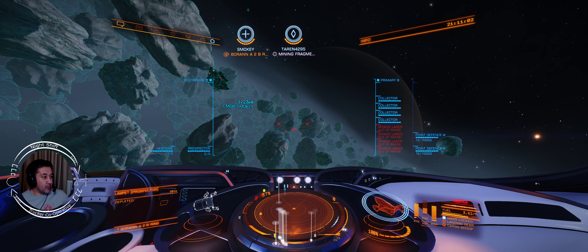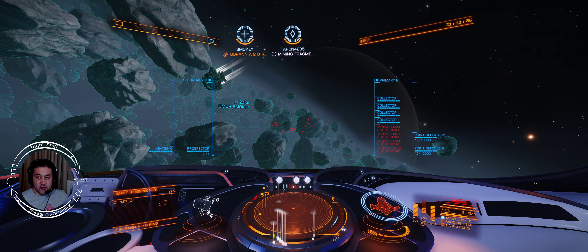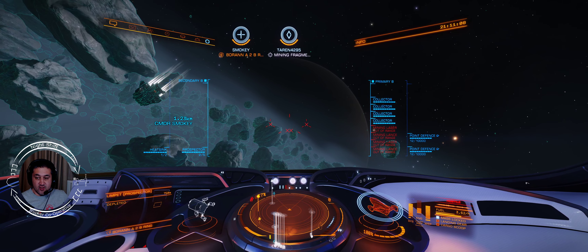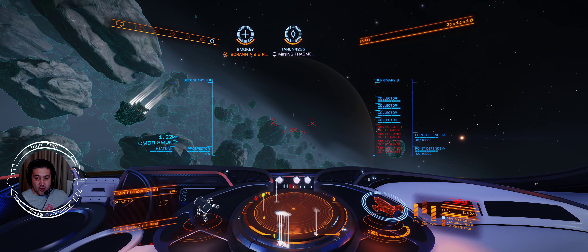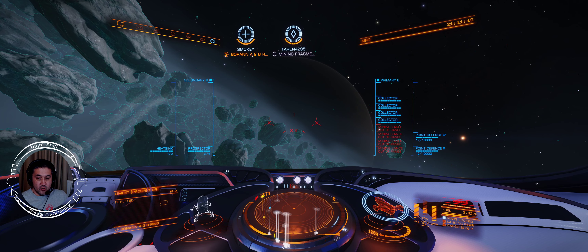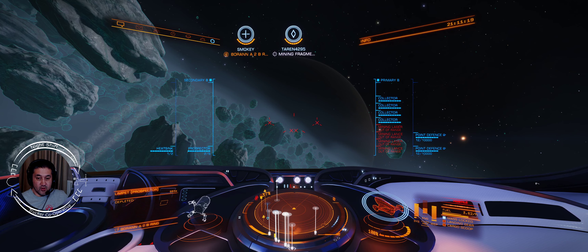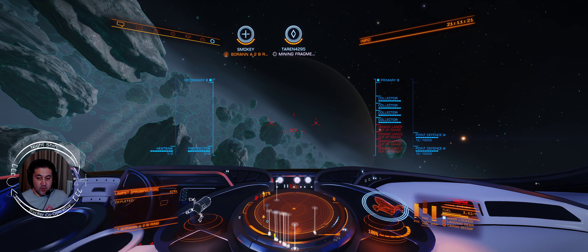I have a problem with my limpets. I have synthesized some limpets but they're not firing. The prospector limpets — you'll notice as I fire them off they'll just say 'programming limpets,' none going, but it doesn't go in.